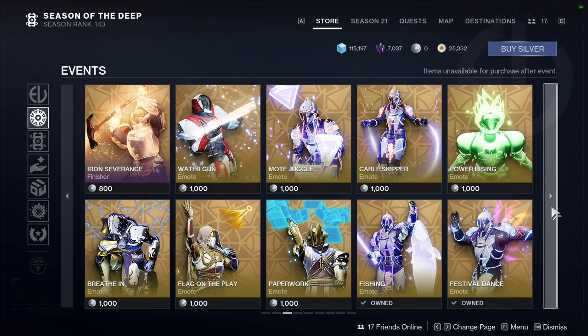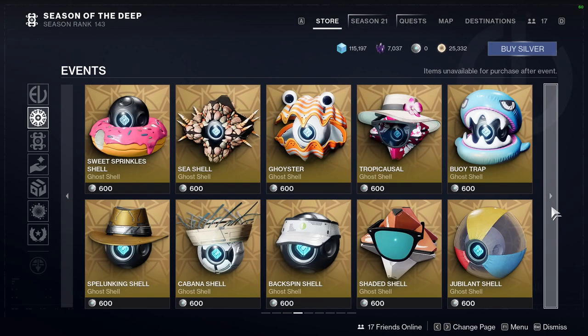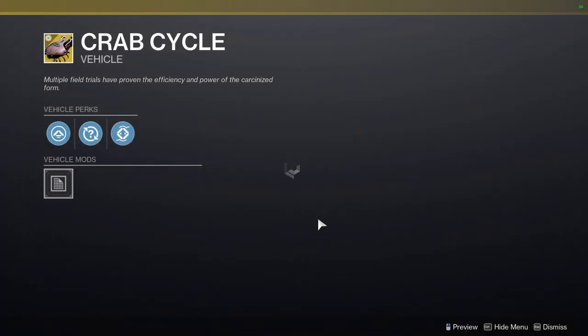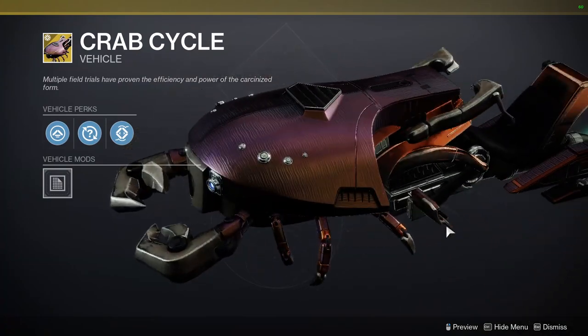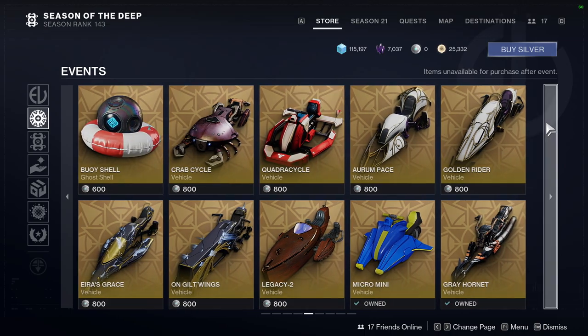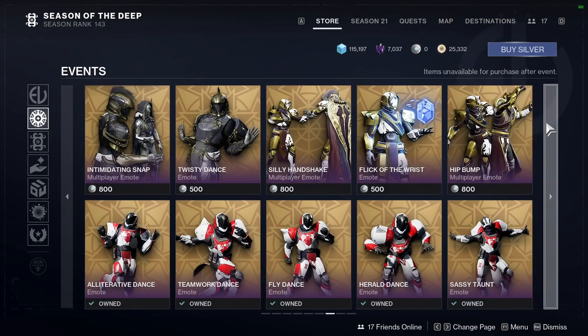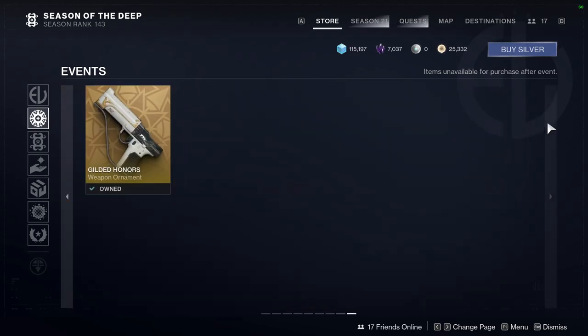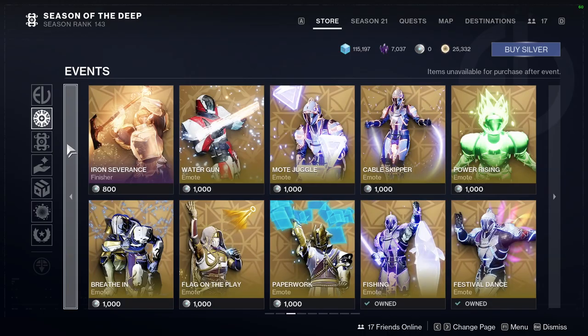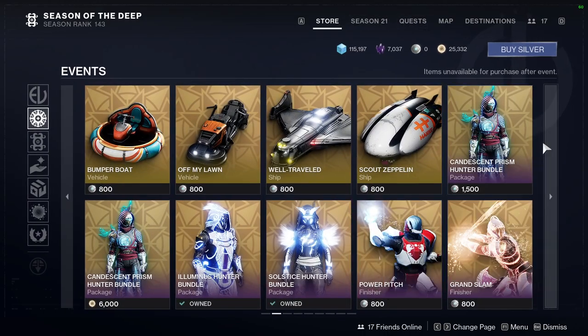A lot of stuff that I really do not give two shits about. Ghost here — oh, the Crab Cycle. I forgot about this one. I did think this was pretty cool. But yeah, let me know what you guys are going to be picking up. I'm really annoyed with just the sheer amount of stuff that's in the Eververse store when we could have just had this in-game, because it would have been cool to have some of this in-game.